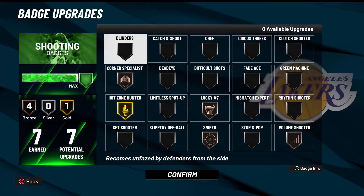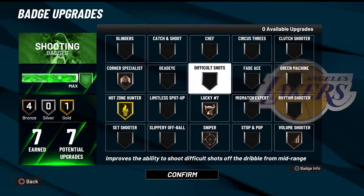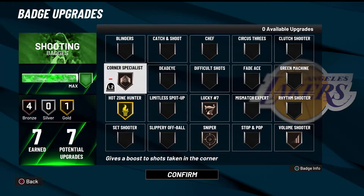This is 100% the best setup if you're going to play the ones court. Corner specialist, lucky seven, sniper, volume shooter, and hot zone hunter on gold. The reason I have corner specialist is because people leave you wide open. At the top of the key he can hit it pretty well but it can be inconsistent; if you go to the corner or even the short corner and shoot a midi, it's green literally every single time.